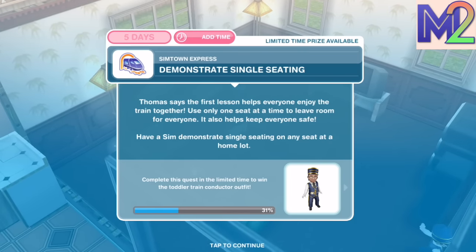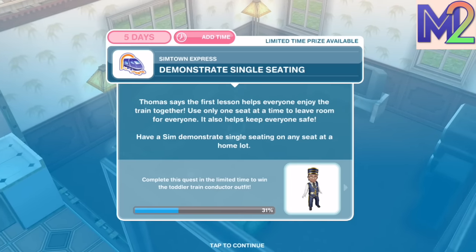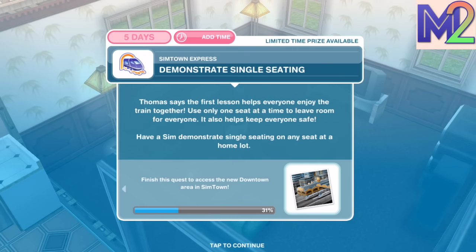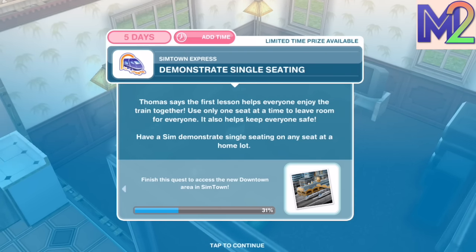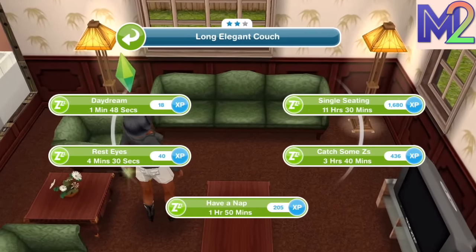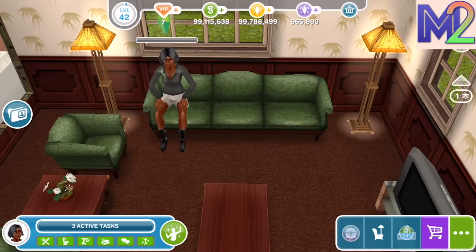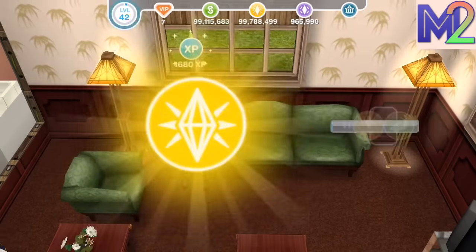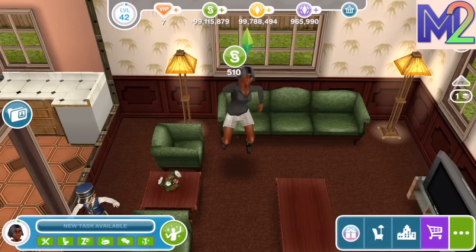Safety lesson one: Demonstrate single seating. Thomas says this lesson helps everyone enjoy the train together — use only one seat at a time to leave room for everyone, which also keeps everyone safe. Have a Sim demonstrate single seating on any seat at a home lot. Sims are amazingly good at sitting in a single seat since that's their default behaviour. On a three-star couch, that task takes 11 hours and 30 minutes.